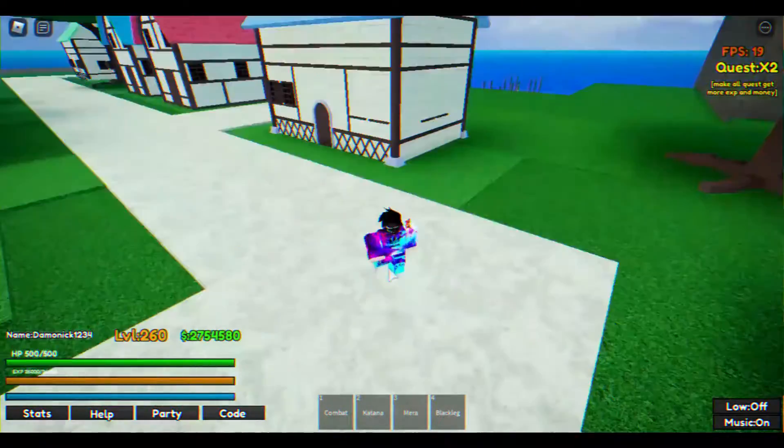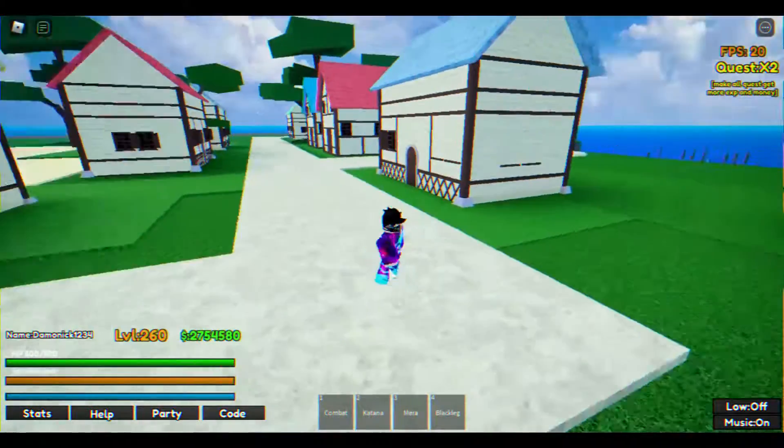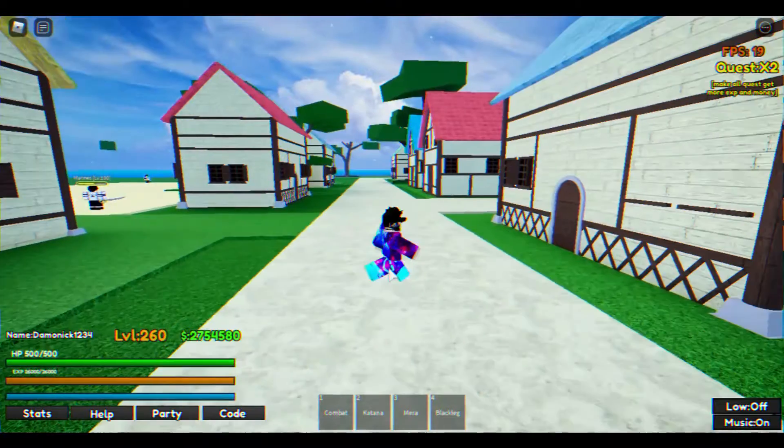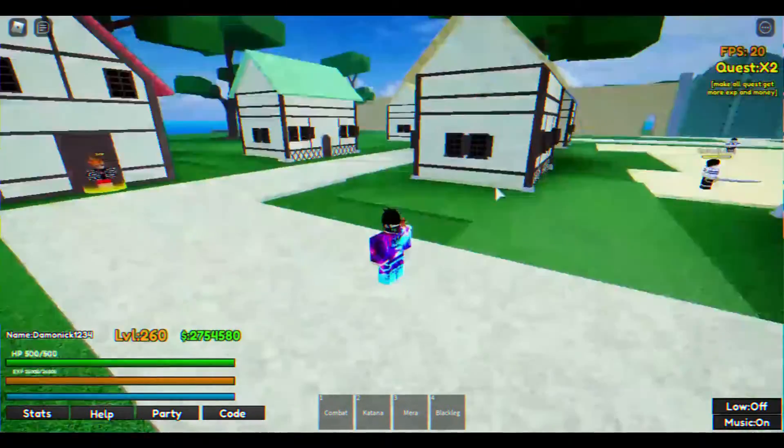Once on this island, there are many houses. One of them has a man standing outside of it. The man will be selling the Soru ability, which can be purchased for 50,000 money.